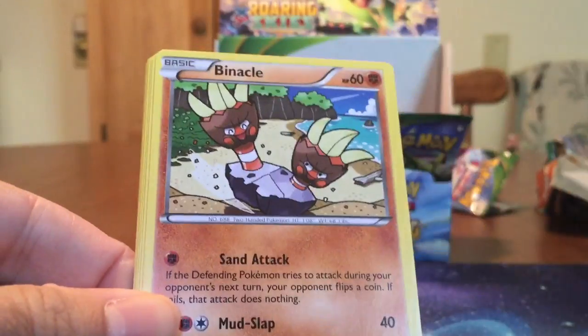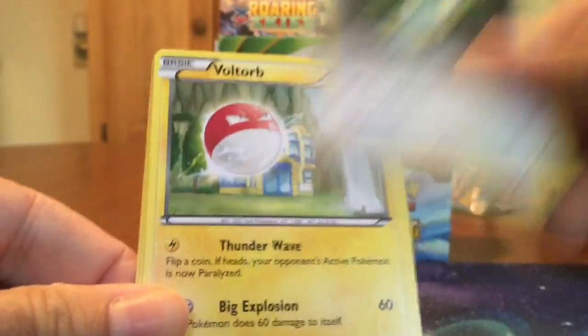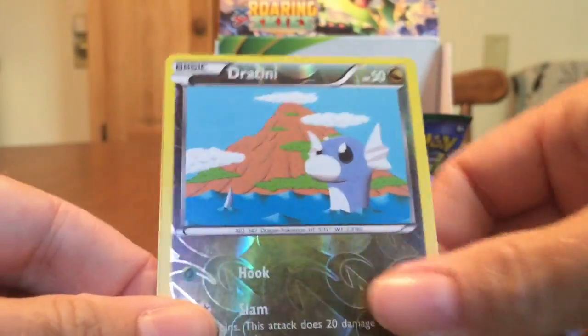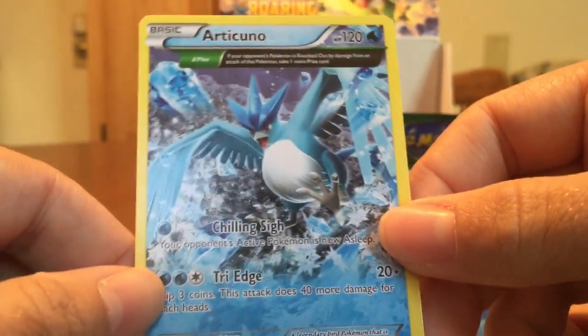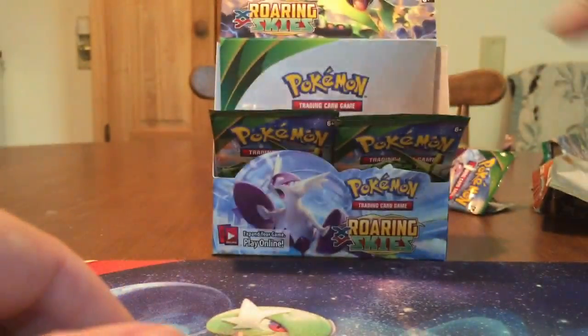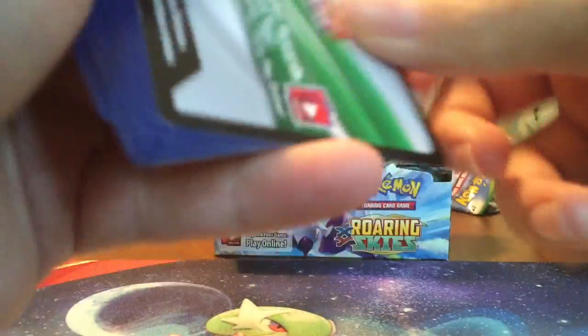Manectric, Ninjask, Binacle, Sparrow, Dunsparce, Voltorb, Dratini Reverse. And — it's not in a Holo, so that kind of stinks — but there's the Articuno in non-reverse form.